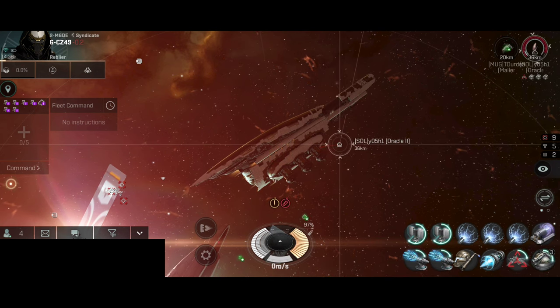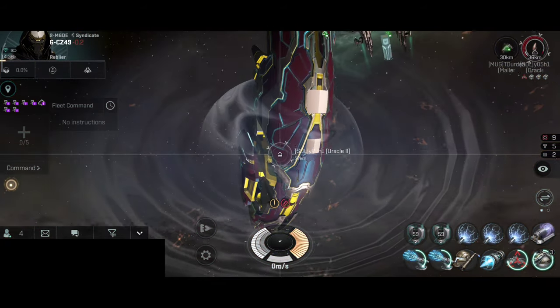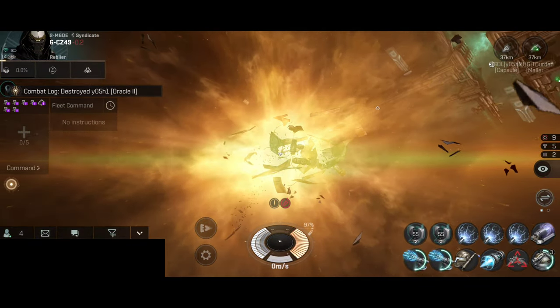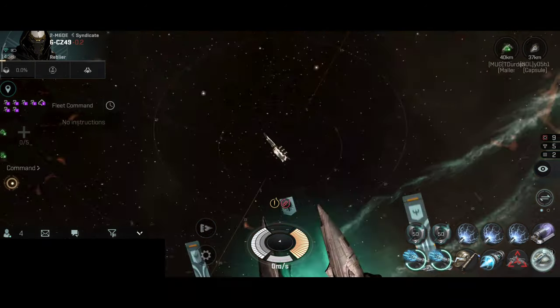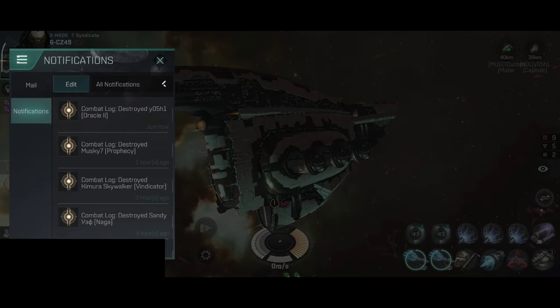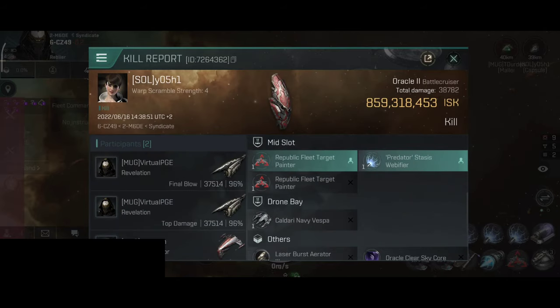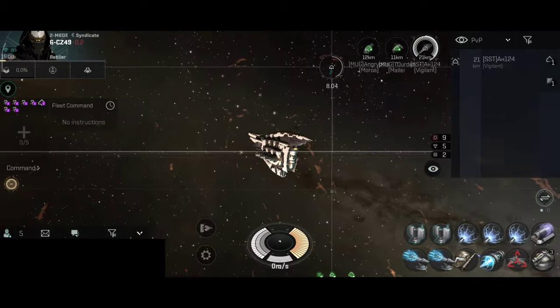Now our next target will be this Oracle II. They have survived the first hit. The second hit did destroy this battlecruiser. They did have a very nice Nanocore. I'm very curious to see the kill value of that ship. 859 million - that's actually really good. Oracle clear Skycore. Overall a very nice Oracle kill.